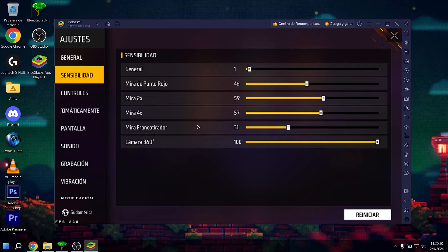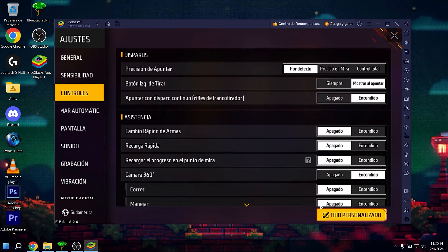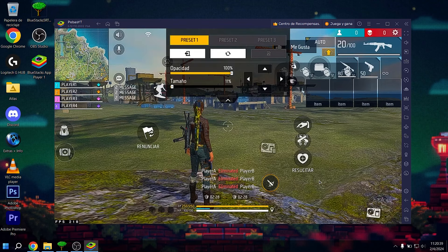Regarding the version I mentioned: 5.12.110.2002 in P64. Now let's go into Free Fire so you can see what I'm configuring.